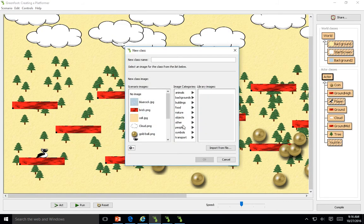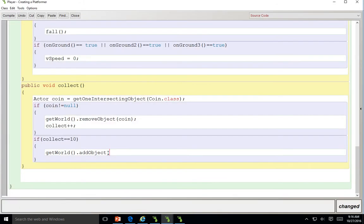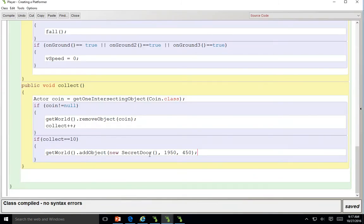Add object instead of remove object, and then we need to create our class — our door. We got a lift that looks kind of like a door that I like to use for our secret door. Then we go back into our player and we add 'new SecretDoor', and put the location: about 1950 for the x value and 450 for the y value. Close parentheses, compile — always remember to add the semicolon. It's compiled, everything's working. Now when we collect 10, instead of game over, a new secret door will appear.